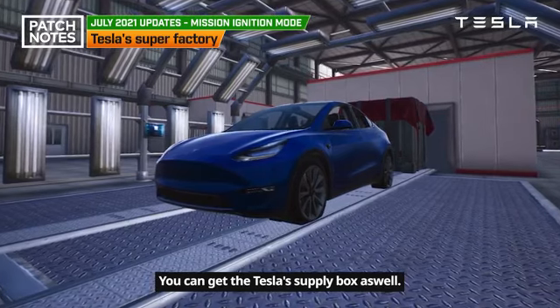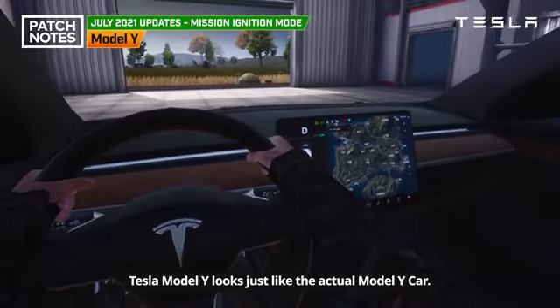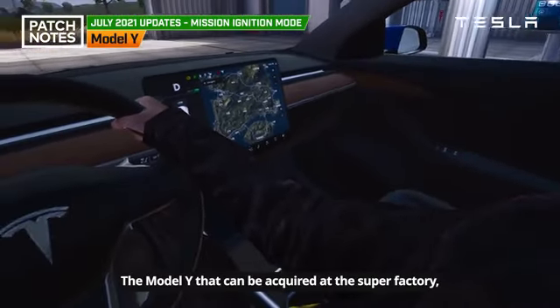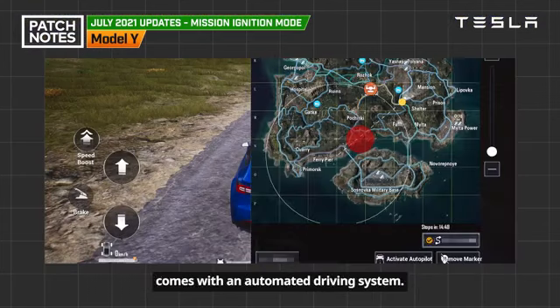You can get the Tesla supply box as well. The Tesla Model Y looks just like the actual Model Y car — it showcases the unique design and new functions. The Model Y acquired at the Super Factory comes with an automated driving system.